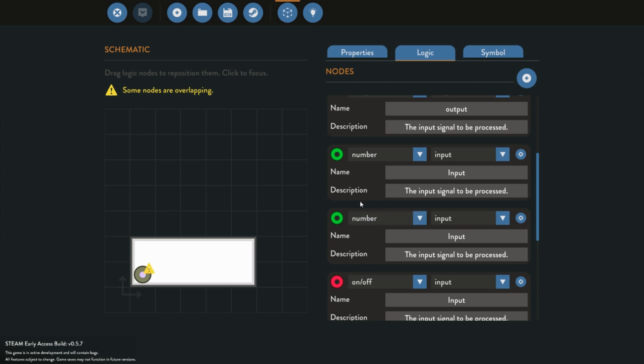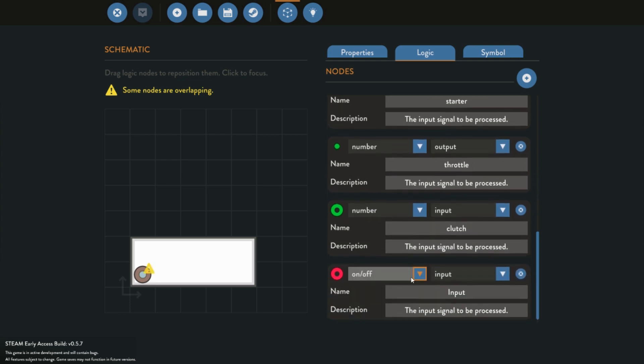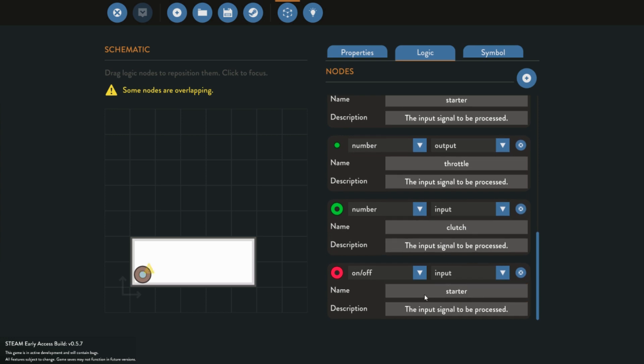We are going to have to change the inputs and outputs. We have a number input here which is going to be our throttle. Our clutch, and the on-off is going to be our starter for the engines. We are also going to have outputs for the throttle, the clutch, and the starter as well. We need to make these two outputs here, and we are also going to need one more button — it is going to be an input — and we are going to call it switch.